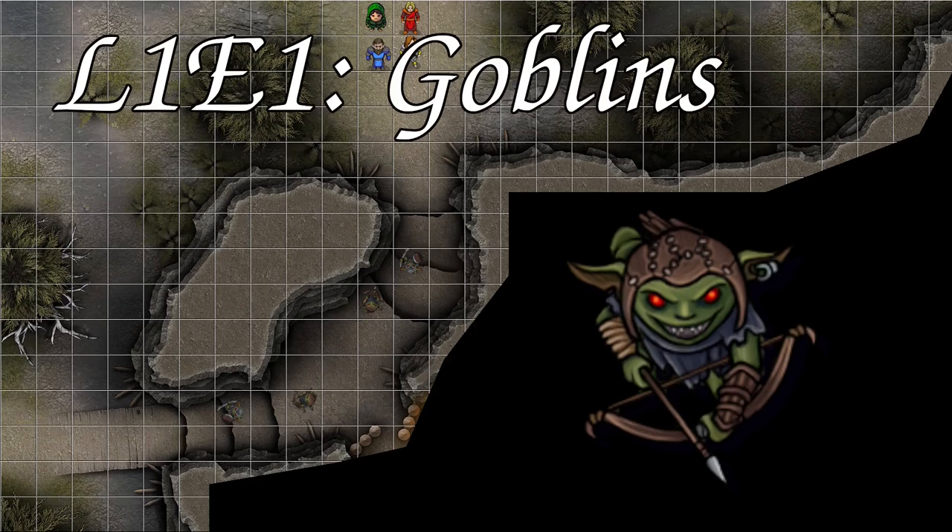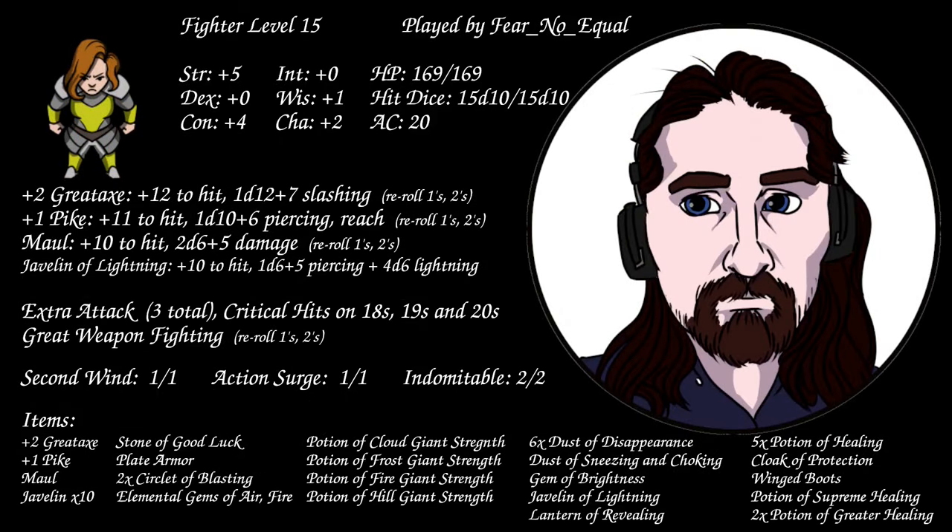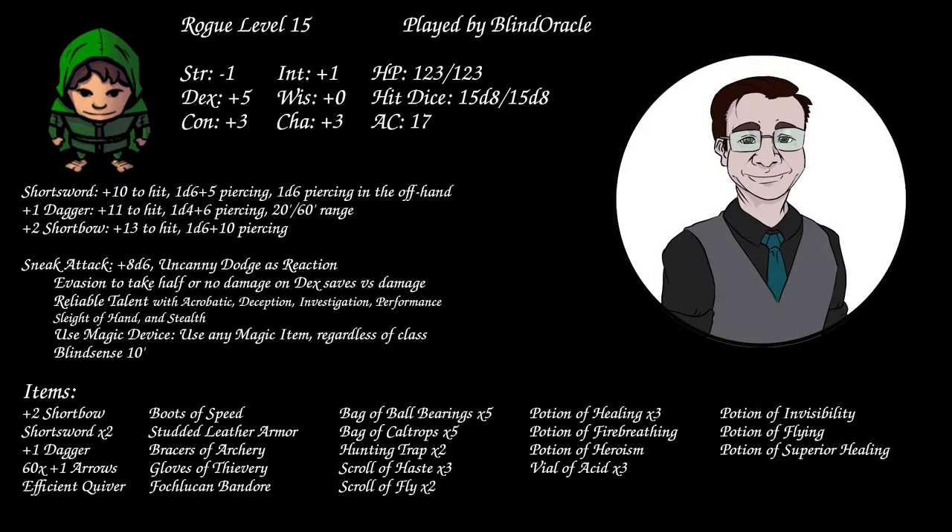Let's review what the players have at the start of the dungeon. I'm playing a 15th level cleric with a warhammer with plus 7 to hit, 1d8 plus 2 bludgeoning, 2 channel divinities — Divine Word and Chondra Celestial. The 15th level fighter has AC 20, a plus 2 greataxe, a plus 1 pike for piercing damage, a javelin of lightning for extra range, 3 attacks, Second Wind, Axe Insurgent, 2 Indomitables, a stone of good luck, a cloak of protection, potions of strength, elemental gems, and crits on 18s, 19s, and 20s.